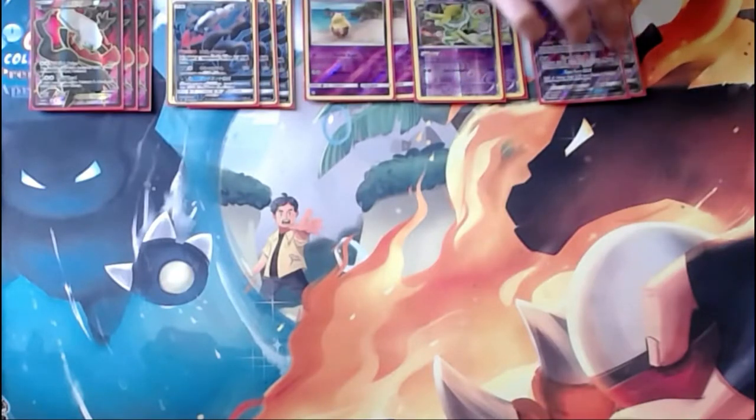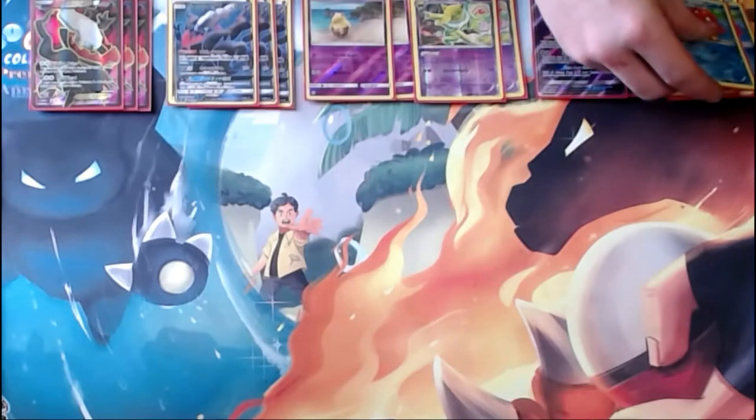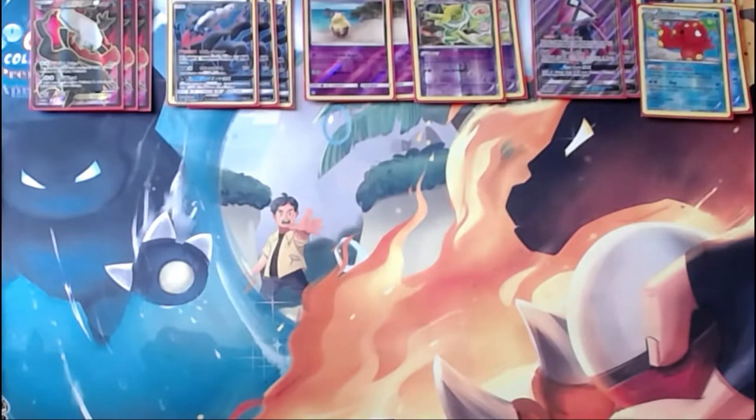We also run two copies of Tapu Lele, as supporter searching is still — and probably will be even more important than ever before. And then for draw power, we run a two-two Octillery line. Octillery's Abyssal Hand ability lets you draw until you have five cards in your hand once during your turn. That does it for Pokémon — moving on to supporters.